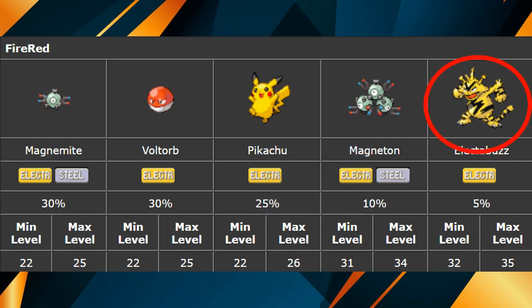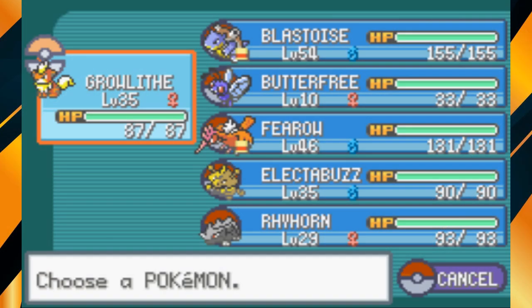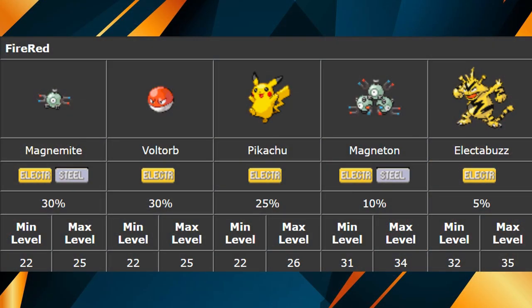To further our understanding, we can pretend that we are going to target the Electabuzz encounter instead of the Magneton. If we wanted to optimize Electabuzz encounters, we would lead the party with a Pokemon who is level 35. We would do this because the only Pokemon that spawns at level 35 is Electabuzz. Since Magneton can only appear with a maximum level of 34, a repel will prevent Magneton and all the other possible encounters from appearing entirely.